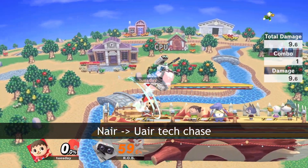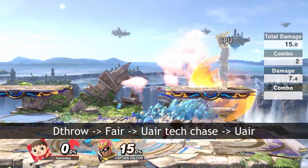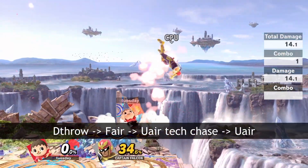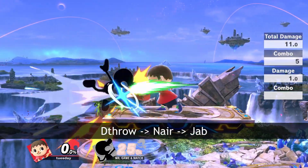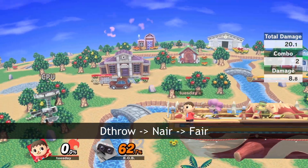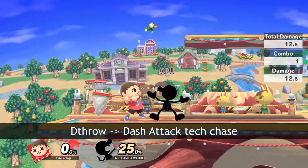A lot of Villager's moves send at angles which can lead to platform tech chases, like nair, slingshot, and down throw depending on timing. I like to tech chase from below with either falling up air or up smash, both of which can combo into another up air. Another useful option, especially from down throw, is to land on them with a nair. If they miss the tech or tech in place, you can follow with nair into jab, axe, or forward air depending on percent. If they tech rolled, you may still have time to cover with a dash attack.